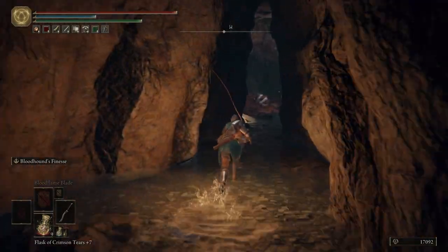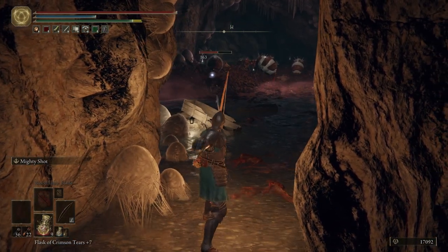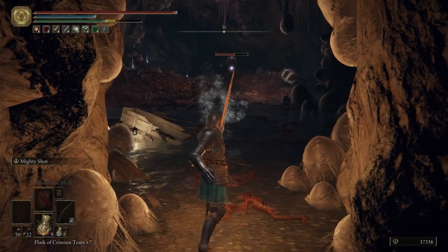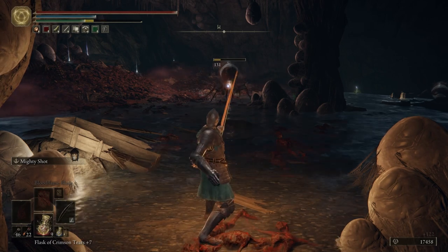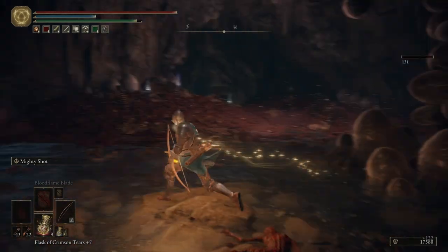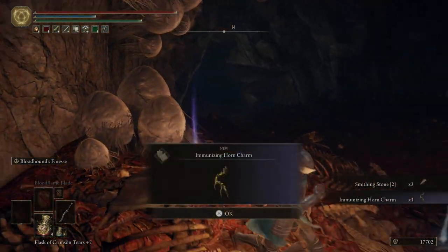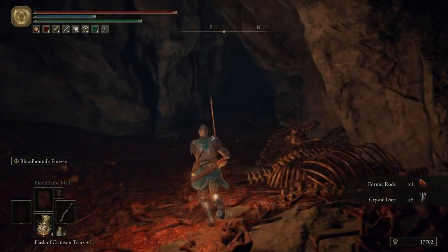Hop down here — we have some more ants to kill. Like always, let's pull out our bow and start taking out some of these ants. There are quite a few of them, but they're really not that hard to kill even if you use your sword — keep that in mind. Grab the Immunizing Horn Charm; it's going to help our immunities if you put that on. Grab a Crystal Dart.